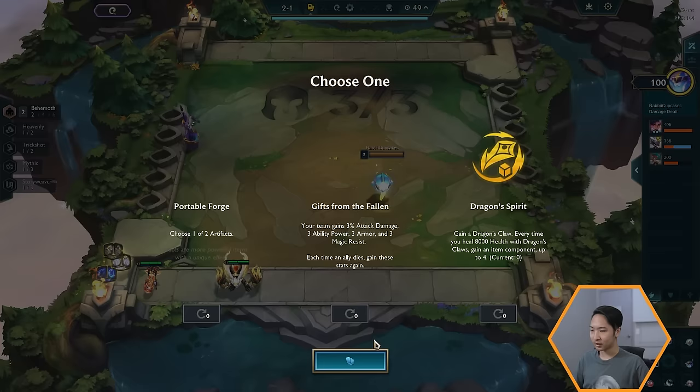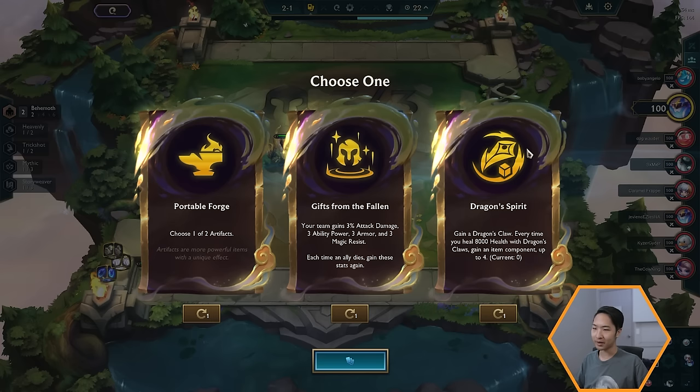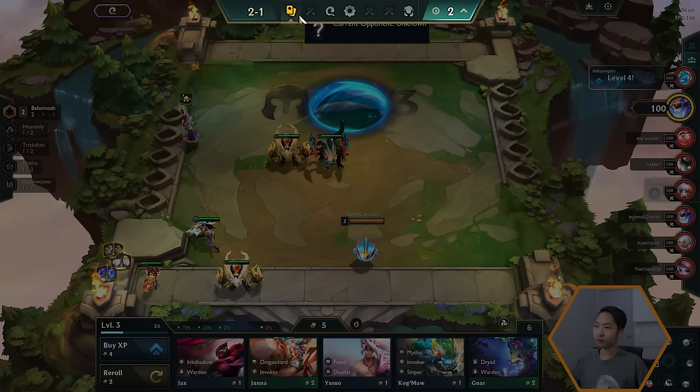This is the augment selection phase. Augments are a way to make your game feel different every single time — they branch you into different paths and make your team stronger in some way. They could give stronger stats, extra items like Portable Forge which lets you choose one of two artifacts, or things like Gifts from the Fallen which gives a bunch of stats. Let's just take Gifts from the Fallen right now since it's one of the easier ones to manage — it just gives us stats without too much to think about.